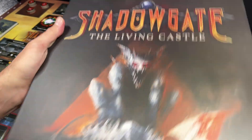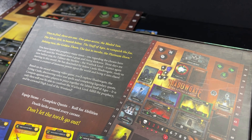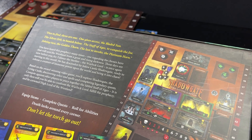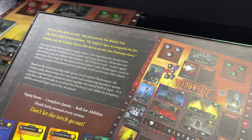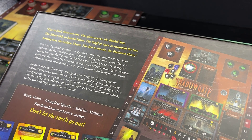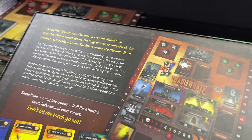Let's read a little bit about Shadowgate: The Living Castle on the back of the box here. 'Five to find, three are one, one gives access — the Bladed Sun, the Silver Orb to banish below, the Staff of Ages to vanquish the foe, joining to the Golden Thorn, the last to invoke the Platinum Horn.' You have heard this prophecy many times, one regarding the chosen hero that will save the Westland from the great and rising darkness.